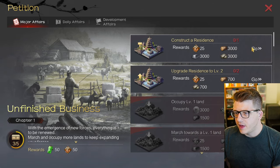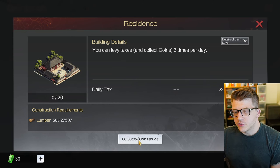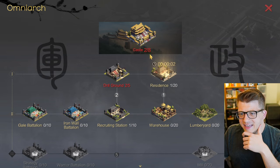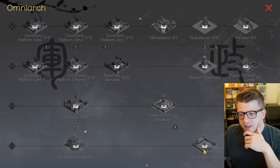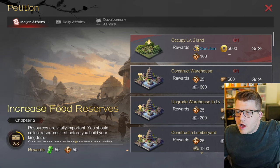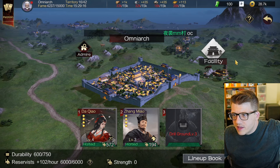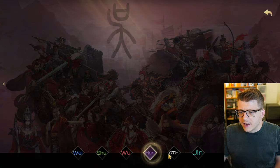Construction of the castle is complete! We can construct a residence - you can levy taxes and collect coins three times per day. Love taxation! Is the max castle level eight? It looks like level eight unlocks the divine altar and Buddhist temple. We have to occupy level two land and it looks like we get Sun Quan if we do that, so that seems pretty important.